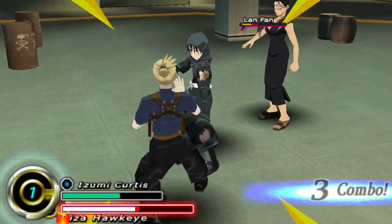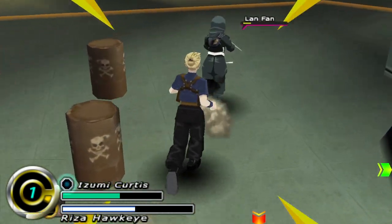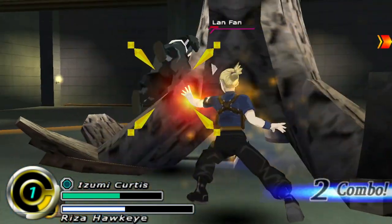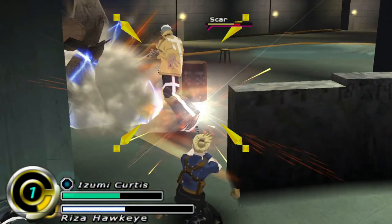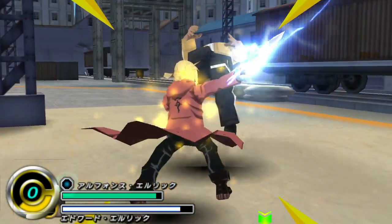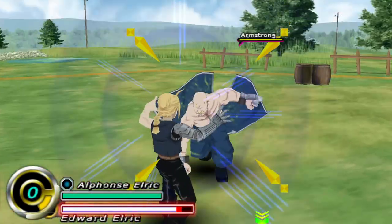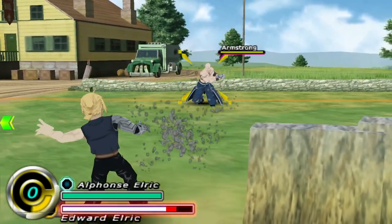A Full Metal Alchemist RPG would have been cool, but at least the combat in the game is so solid and addictive enough to have an enjoyable 14 hours of almost the same thing. I say almost because each character is different. Edward has two moves: an alchemic attack done by holding R and pressing X or circle, and a defensive wall which you can create by holding R and hitting square. What's neat about the system is that Edward draws elements from the environment.